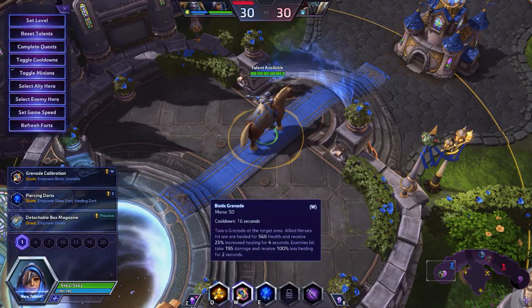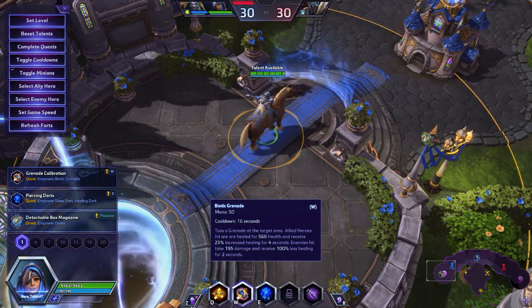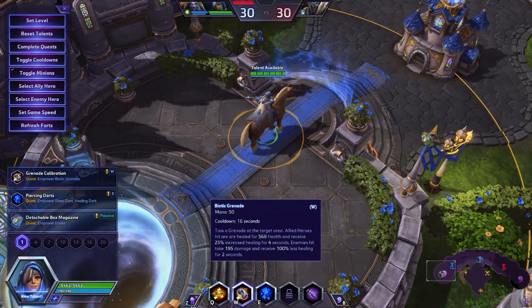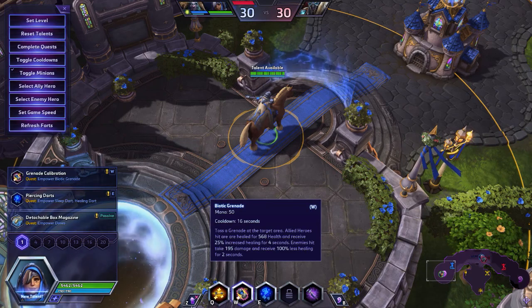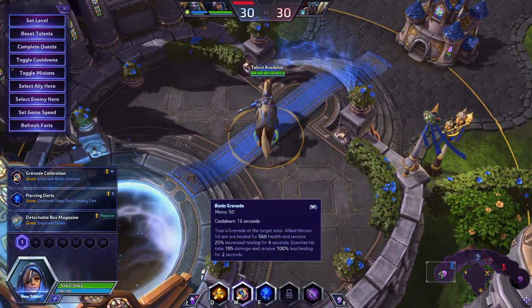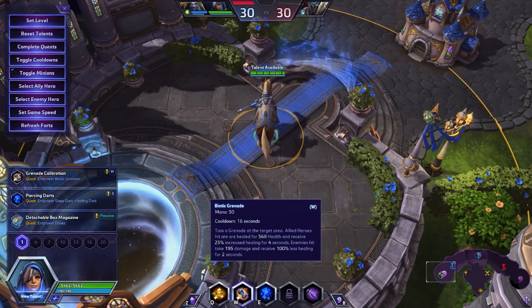Her W is Biotic Grenade, which costs 50 mana and has a 16 second cooldown. She tosses a grenade at the target area. Allied heroes hit are healed for 175 health and receive 25% increased healing for 4 seconds. Enemies hit take 60 damage and receive 100% less healing for 2 seconds.